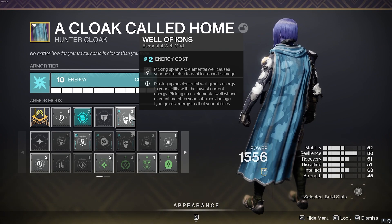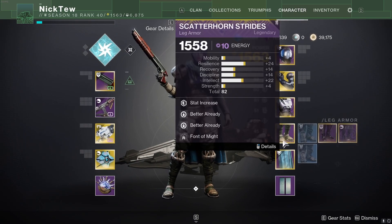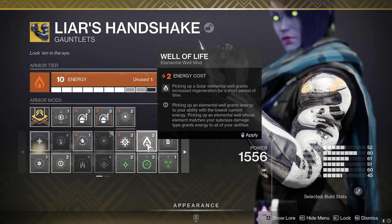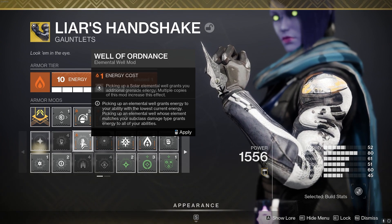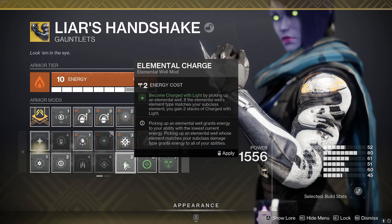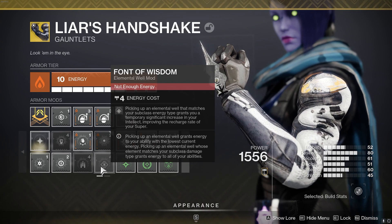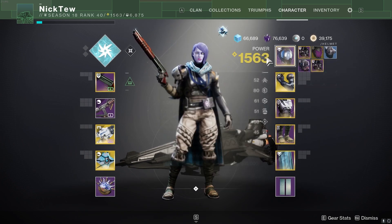There are a ton of Well mods that you can use. The setup I have is generally really good — Well of Ions, Font of Might, Melee Wellmaker, Bountiful Wells, and Elemental Ordnance. For more survivability, you could use Explosive Wellmaker because kills with Jolt count as explosions, letting you spawn a Solar Well, then pair it with Well of Life for extra healing or Well of Ordinance for even more grenade energy. For additional weapon damage, you could use High Energy Fire paired with Elemental Charge, which stacks with Font of Might for upwards of 70% extra weapon damage. Or if you want more super regeneration, you could swap in Font of Wisdom for extra Intellect.